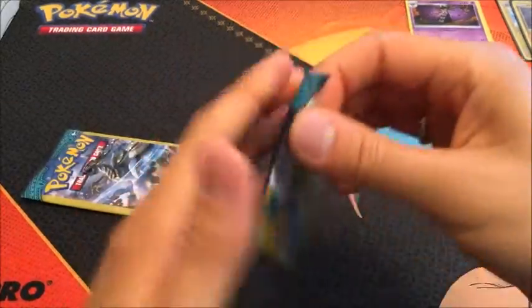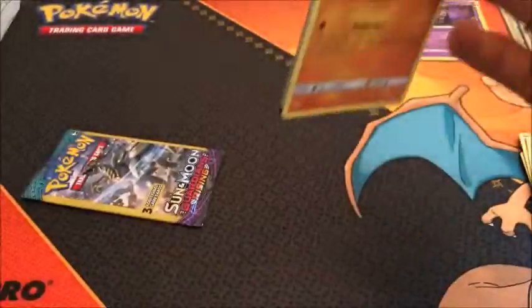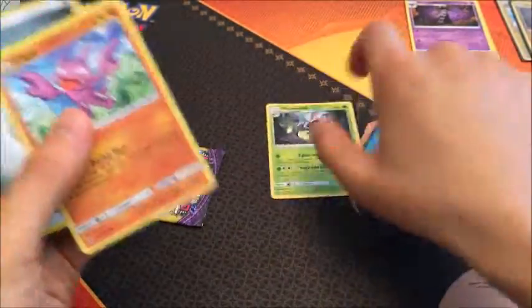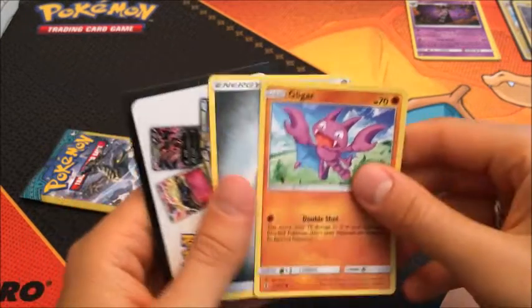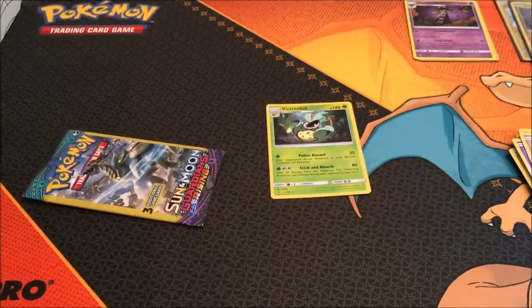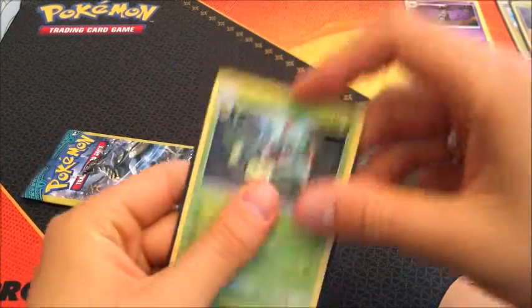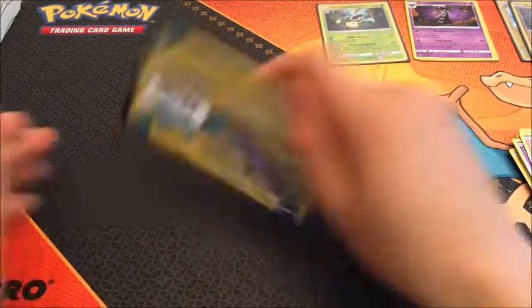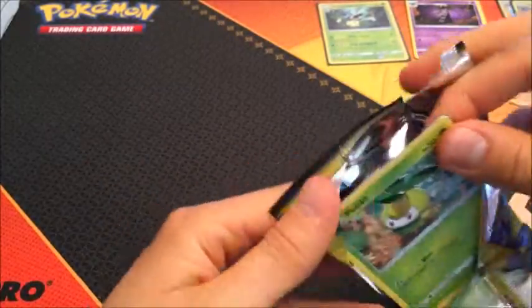Two packs left. We got Gligar, Victory Bell — a second Victory Bell in ten packs, that's funny. Gligar and Steel Energy. There's another pack of Burning Shadows. It's four packs of Burning Shadows total.